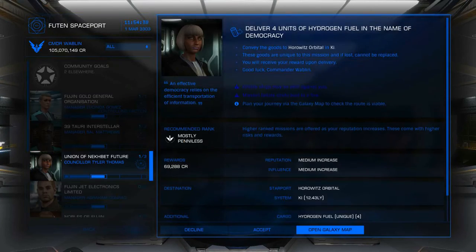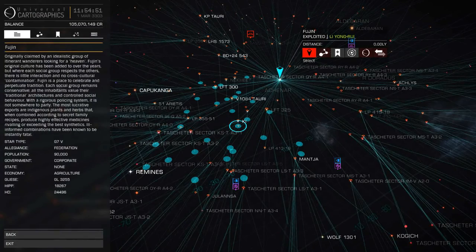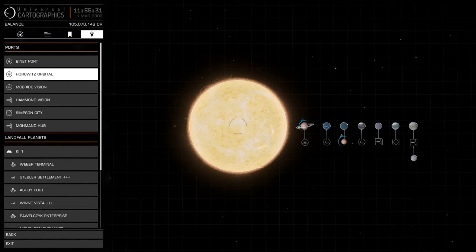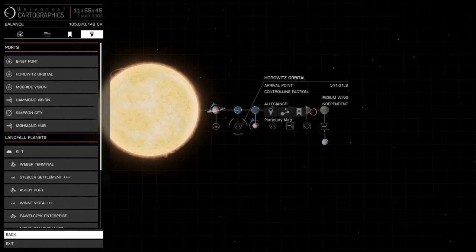One good practice to get into is to check the galaxy map. We can see here the system is Kai, but the starport is Horowitz Orbital. We're just going to look and see how far away Horowitz Orbital is from the jump-in point. Sometimes they can be very far away and not necessarily worth your time. Here we can see Horowitz Orbital is 541 light-seconds away — that's not too bad. Anything below 1-2000 light-seconds is easily doable. It's when it gets into 5 figures that you want to avoid them.